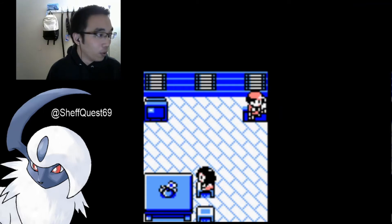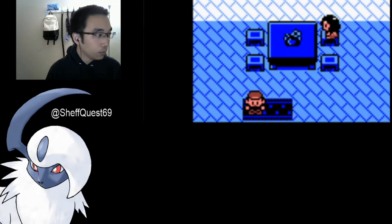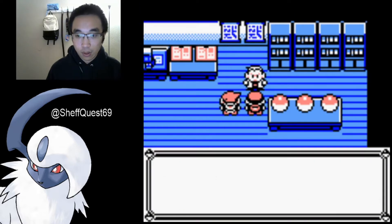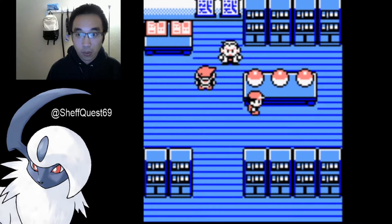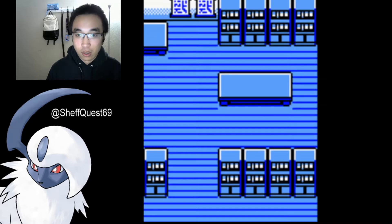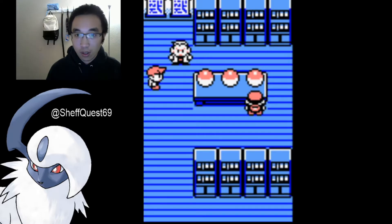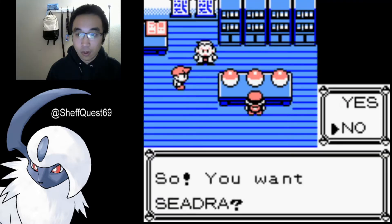I also fixed my fast forwarding so it's not really messed up — I can actually move in the sped-up version now. Let's see what the three Pokemon are this time: Weepinbell — I don't really want Weepinbell, I want to see what the other ones are. Seedra and Magnemite. Let's go with Seedra.